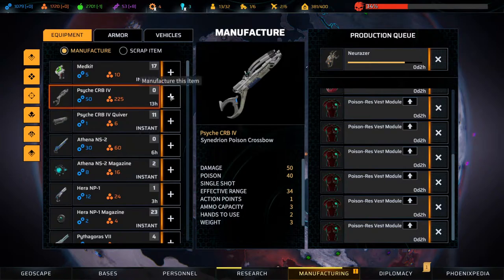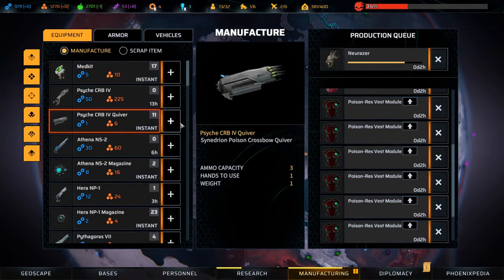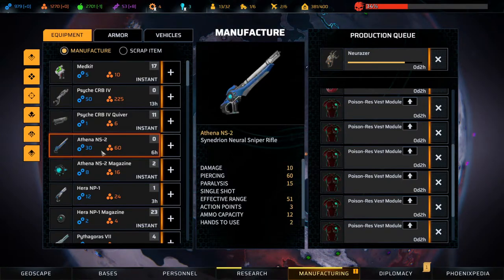I want the poison crossbow - a couple of those. We already have some ammo for it so that's fine. And then we want the neural sniper rifle.